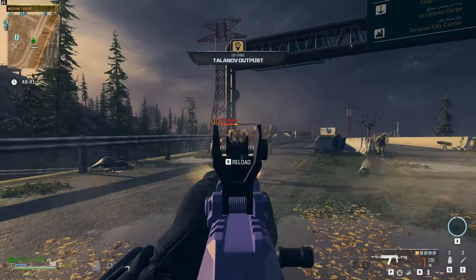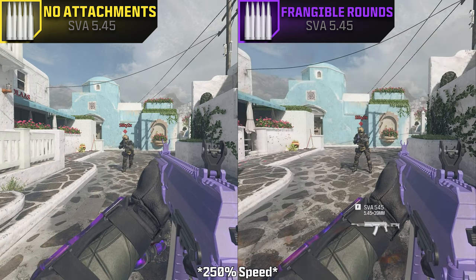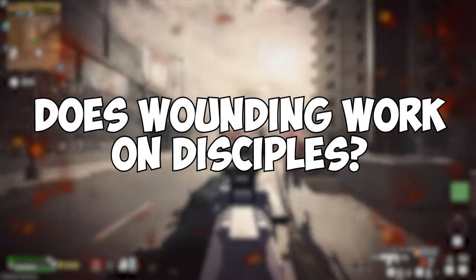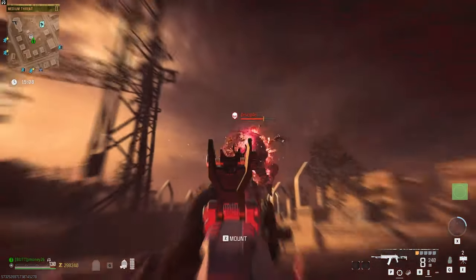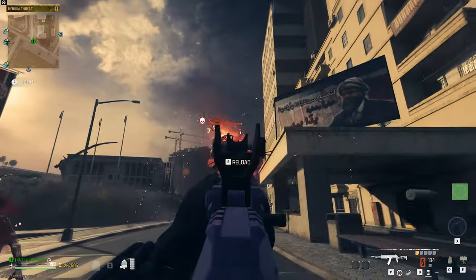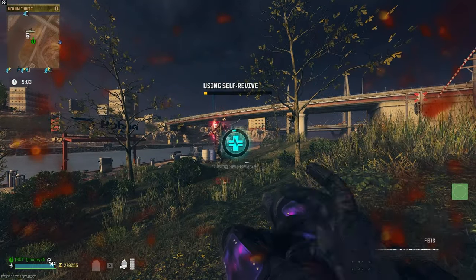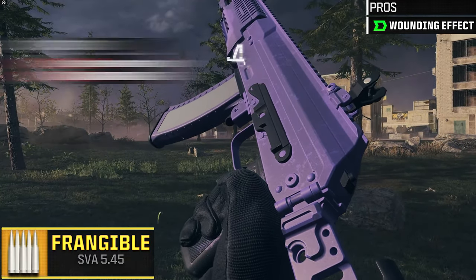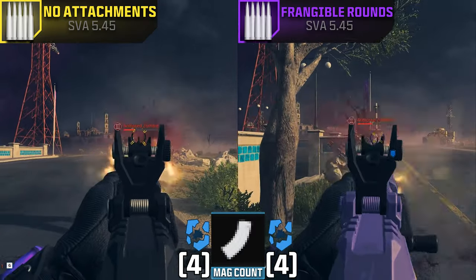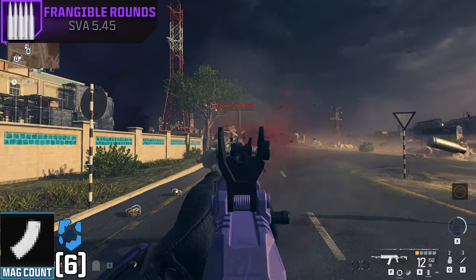Now we're onto the frangible rounds. These are a bit of a weird case because in the stats menu it says they inflict a wounding effect, which normally in multiplayer delays health regen — but zombies usually don't restore health. Except for one: the Disciple, which will drain your health just to fill up its own. So do frangible rounds stop it from healing? I don't think so — at least not at first. I kept testing it and it actually stopped it from healing, but I couldn't get it to work consistently. I tried breaking the Disciple's face mask thinking that's what made it work, but I couldn't replicate it. So will frangible rounds stop a Disciple from healing? Maybe — my tests were inconclusive. Back to the stats: outside of the wounding effect, it also lowers bullet penetration and damage range. Against our tier 3 zombie, it didn't do a whole lot — the attachmentless SVA outperformed it, killing it in one less mag. I wouldn't really recommend these rounds unless you plan on only fighting Disciples.